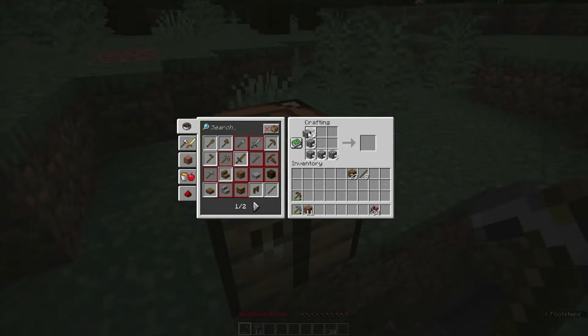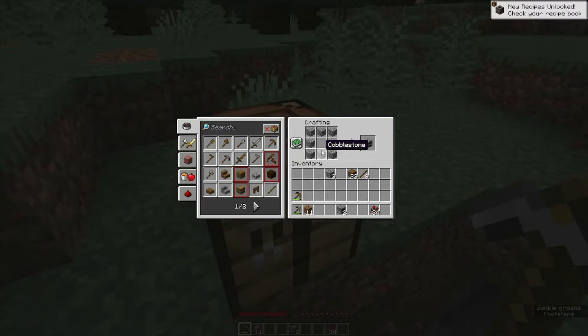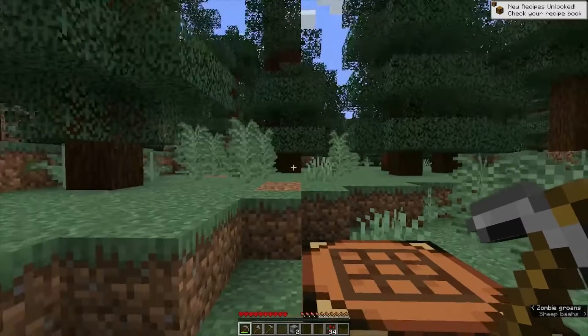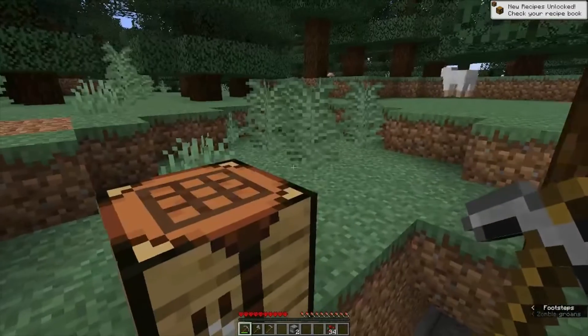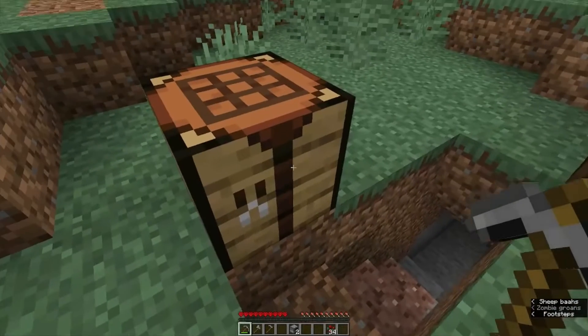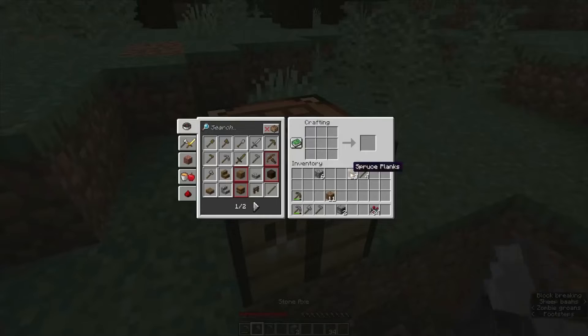How much stone did we get? Yeah, that should be plenty. I want to make two furnaces, and I'd also like to have an axe, and let's do the hoe in case we need to grow our own wheat. And that ought to do it for now. I hear a zombie. Let's make a boat before I pick up the crafting table.